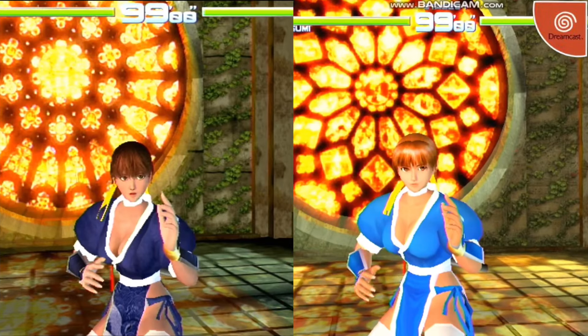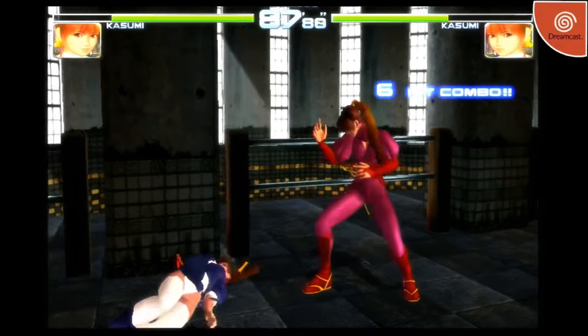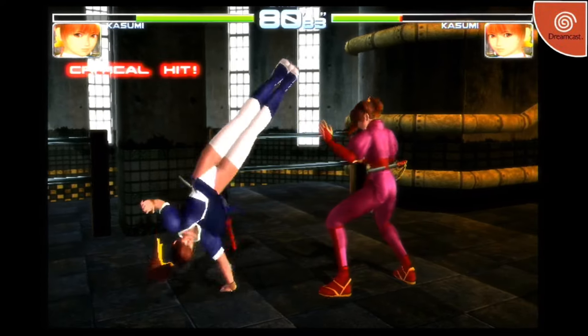Look at Kasumi here — her costume is a darker tone of blue, and her costume features the white bird decals on the front and back. Every character has been retextured and looks more detailed than their stock DOA 2 version, with the characters' faces also being upgraded.